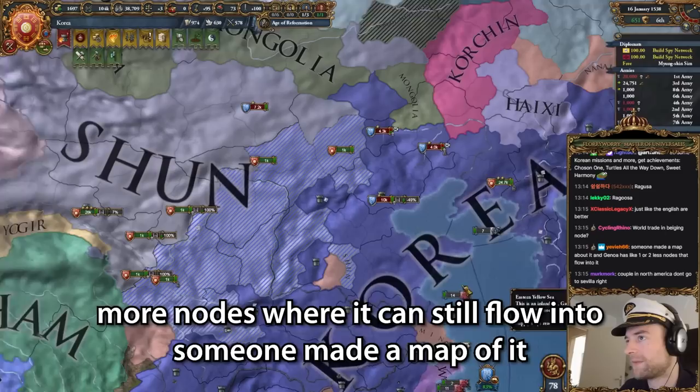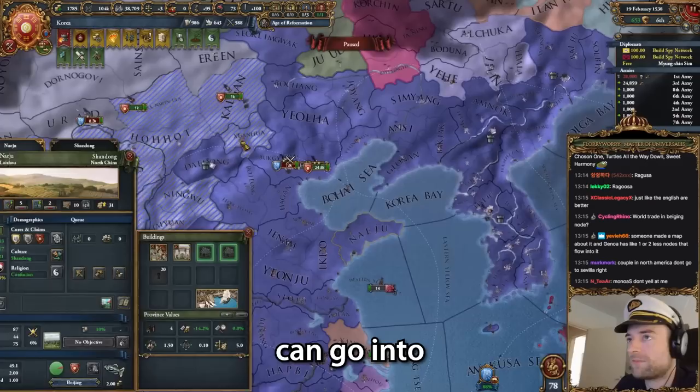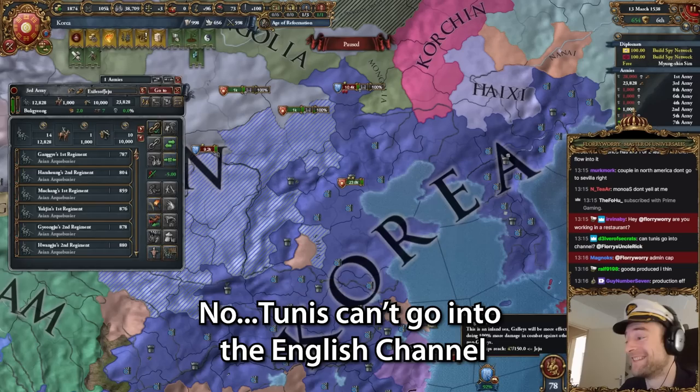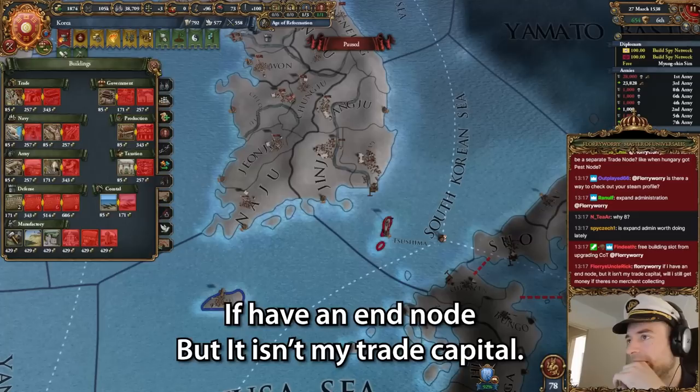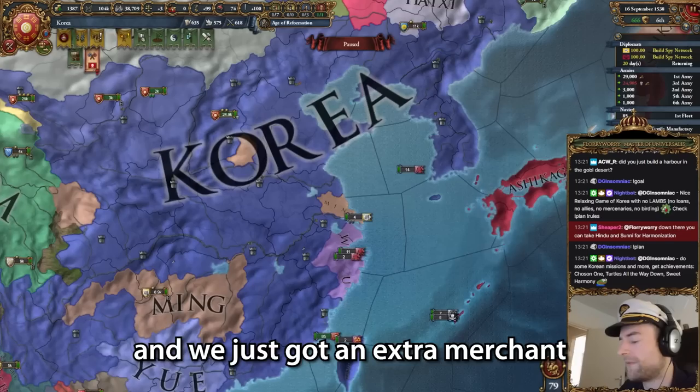Ragusa can then either instantly go into Genoa or it can be set up through Germany, which means it goes to another six or seven nodes. And that increases the value by a lot. So anything that can go into the English Channel - English Channel is just better, it has more potential. Ragusa can go to Germany and then there's like five or six more nodes where it can flow into. Someone made a map and Genoa has like one to two less nodes that flow into it. Obviously Sevilla itself can't go into the English Channel. No, Tunis can't go into the English Channel, and neither can the Sahel. If I have an end node but it isn't my trade capital, will I still get money if there's no merchant collecting? No, you will not - you need to either make it your trade capital or have a guy sitting there. Just because it's an end node doesn't mean you get a free collection.